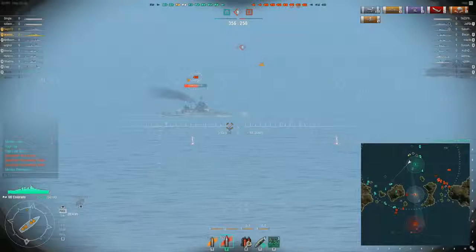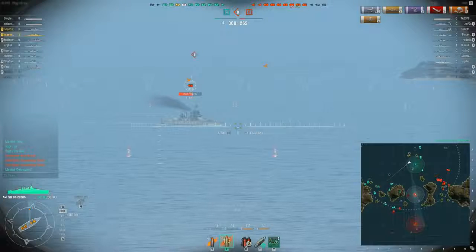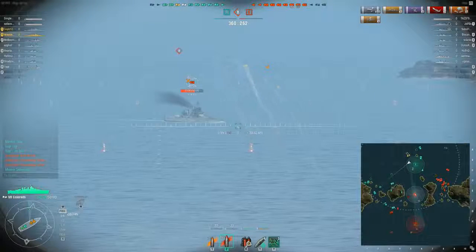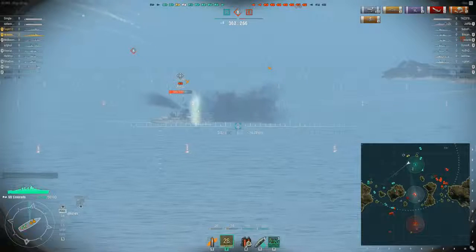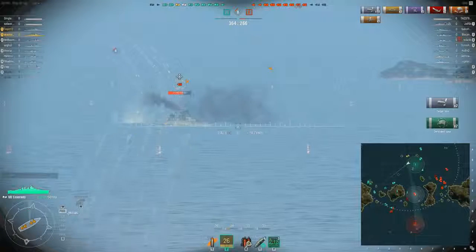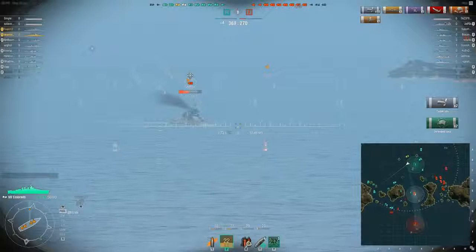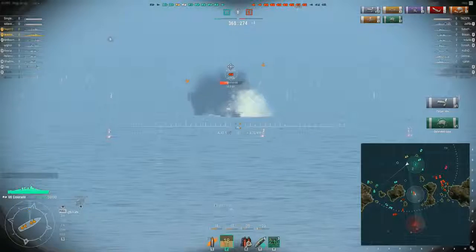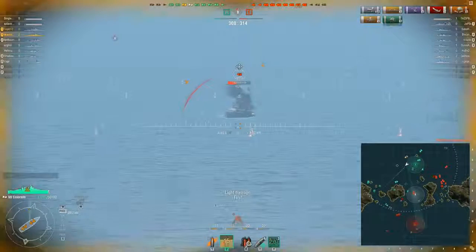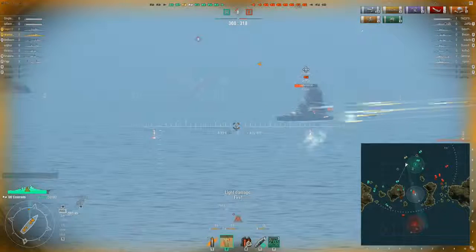They didn't start out with a lot — they only started out with two battleships. We started out with three. He's just come sailing up here by himself, all those cruisers off to the side. So the strategy here was to run away from their cruisers, kill their battleship, and then kill the enemy cruisers — because that's what cruisers do: they light you on fire.